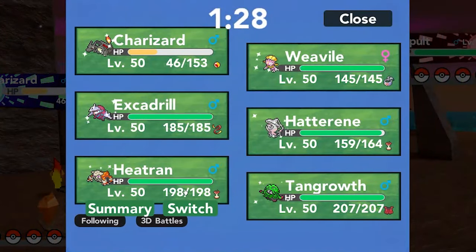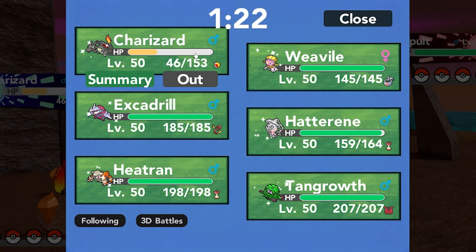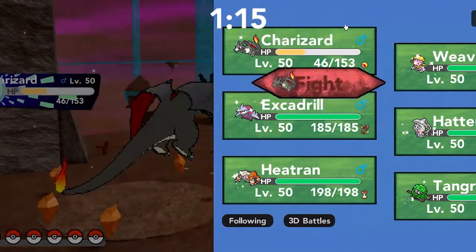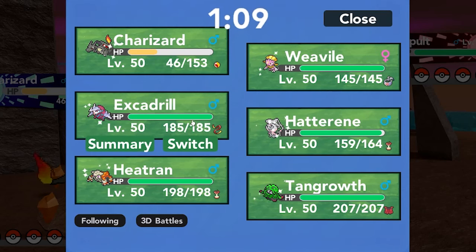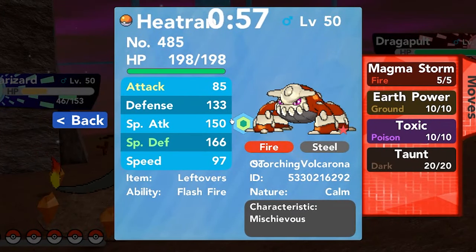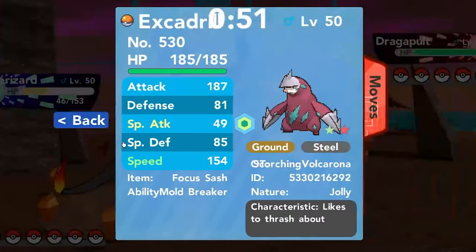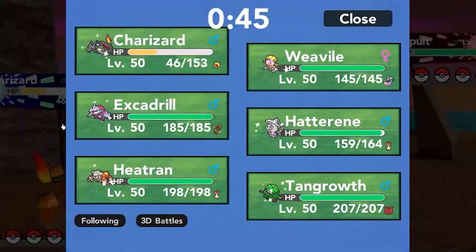He's going to bring out Dragapult, which luckily won't have Pursuit — that would have been bad. Hatterene is available although it's going to take super effective damage, so this is actually quite a threat to my team. I do have the Weavile here to finish off Dragapult later, although I might just have to use Ice Shard. This is a problem I'm not very well prepared for. Tangrowth comes out probably — it's probably going to go for Dragon Darts. That's definitely a weakness of this team that I need to figure out.